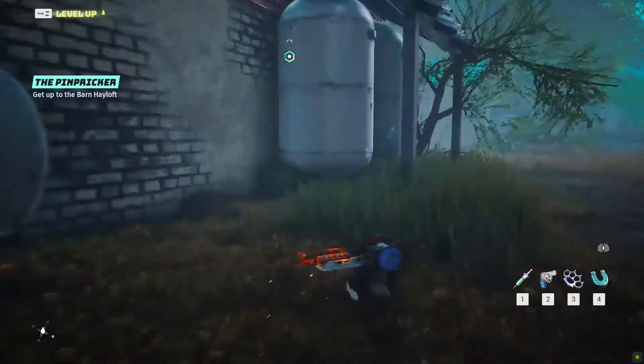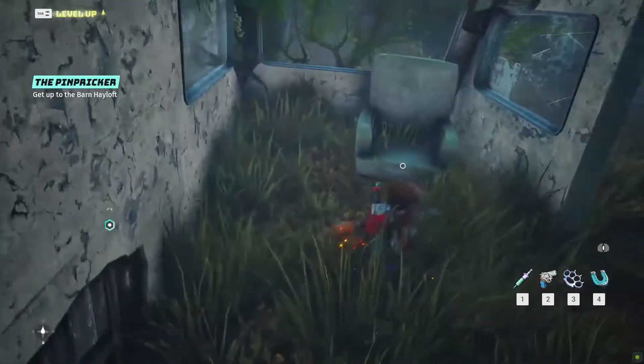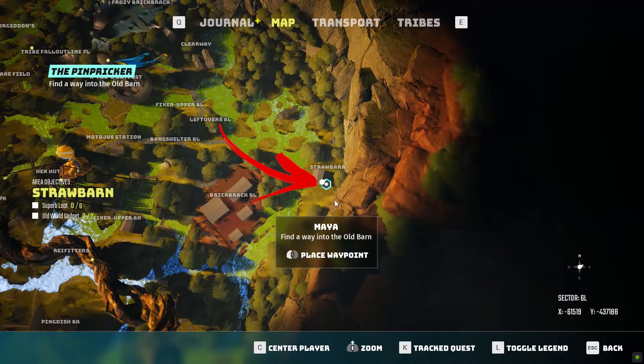Then follow the next wall near the cisterns, where you can find a camper rack. Get inside and collect the loot from the couch.